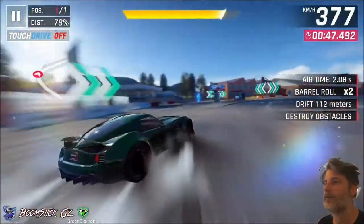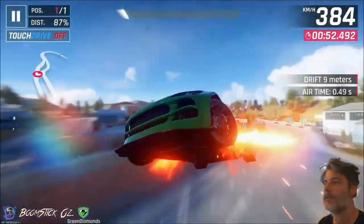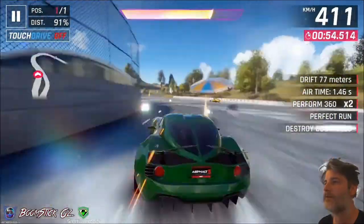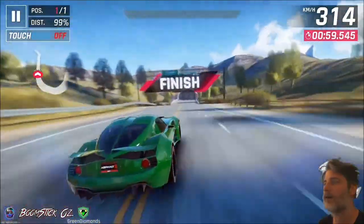Going into imperfect, drifting here on landing, building up for a shockwave, picking up as many of those bottles as we can. We'll do a 360 imperfect here, just holding drift and pointing our nose so we can get the shockwave off. And I'm going to bounce off the wall and shockwave again.